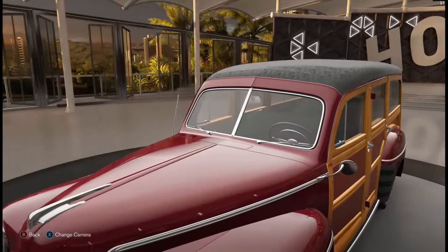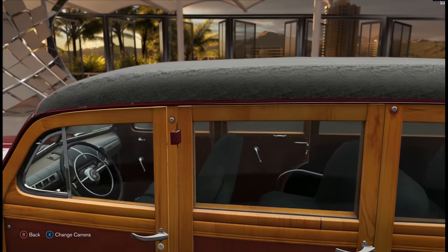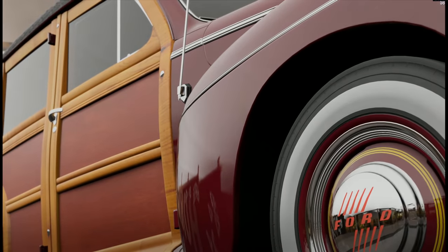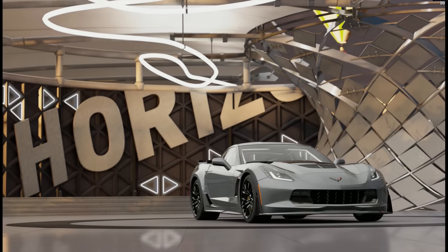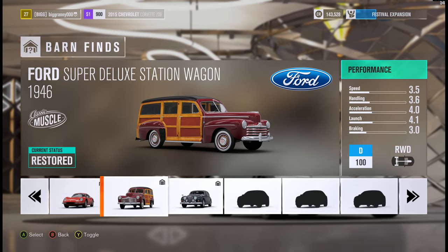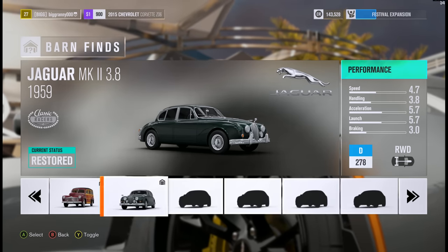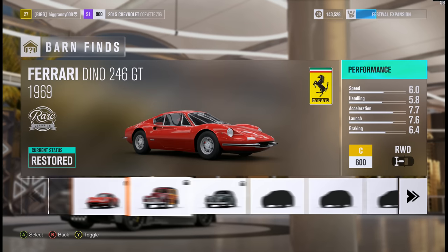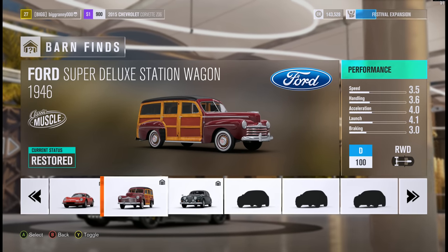This is like the most simple interior ever. Cars were so much cheaper back then, too, if you take out inflation at least. Didn't have that much technology. That's pretty cool, though. D100 — that's what I kind of expected. Imagine how slow that thing's going to be.